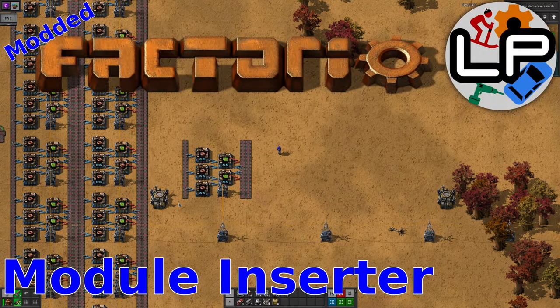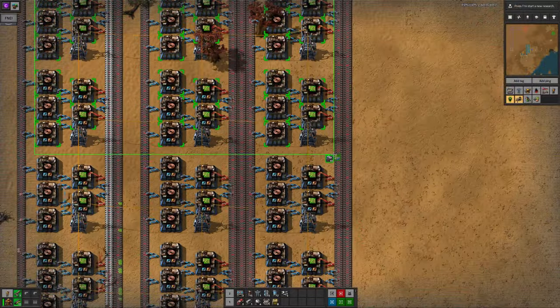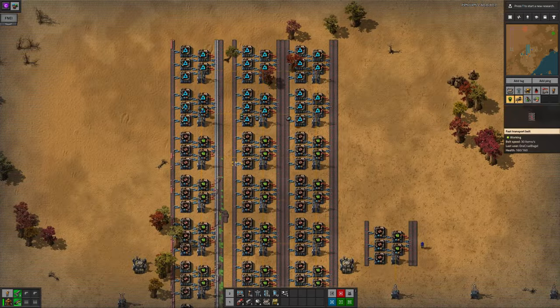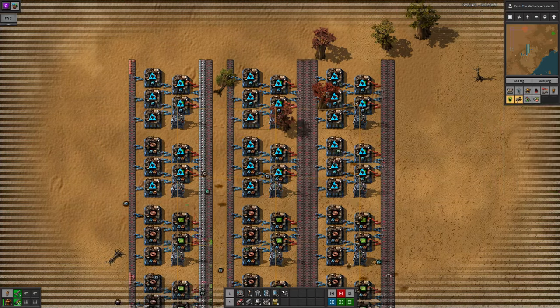Welcome to LawrencePlays Factorio. This mod is very simple in intent but is extremely useful, especially when playing Space Exploration. It gives you a way to tell your construction bots to place specific modules in buildings, and even better, it allows you to configure large numbers of buildings in one go.